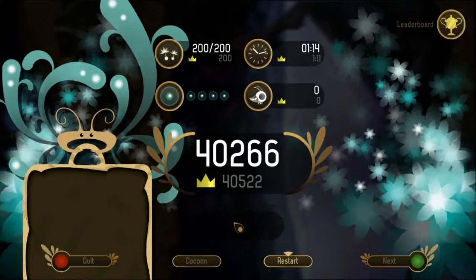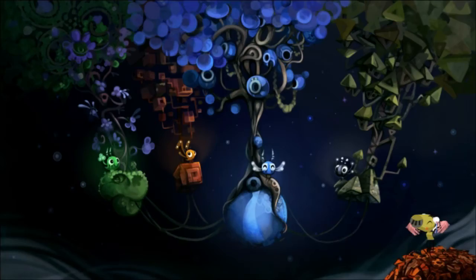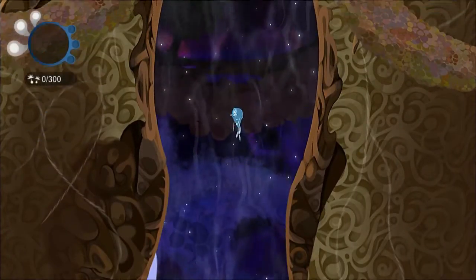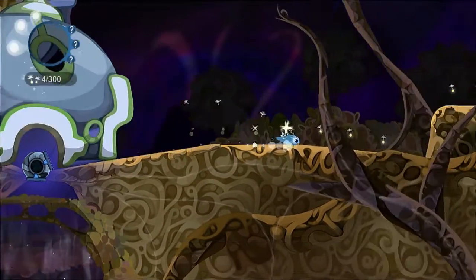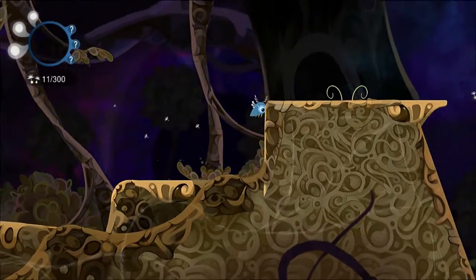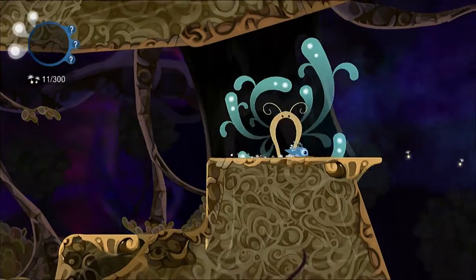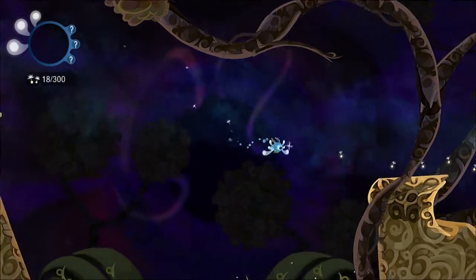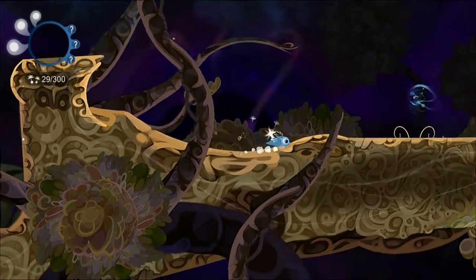From there you can go to the next level or to the cocoon, which is kind of the stage select. But it's one of the more confusing stage selects I've ever been through. That's really odd — he looks like a cheerleader in the corner. That might have been a female one? I don't know. I do not try and understand half of the things in indie games, especially if it's, like, French or something.